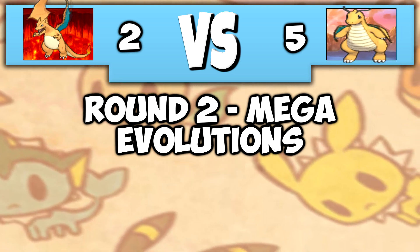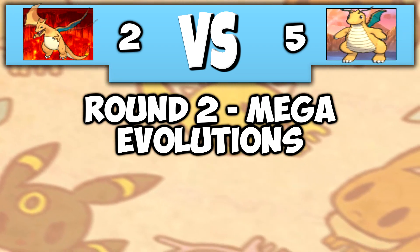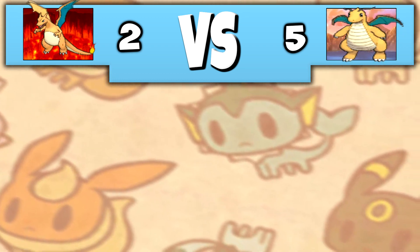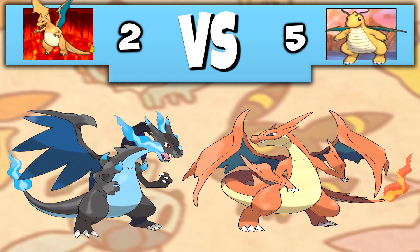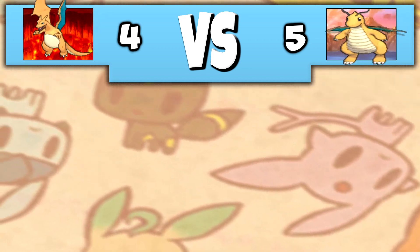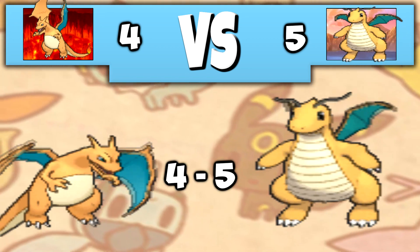Next up, we're going to be looking at Mega Evolutions to see if they have one. For each Mega Evolution a Pokemon has, we will award it 1 point. Charizard actually has an X and a Y Evolution, gaining itself 2 more points, whereas Dragonite doesn't have a single Mega Evolution. The score is now 5-4 to Dragonite.